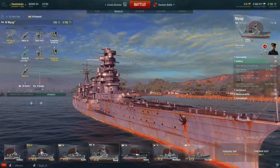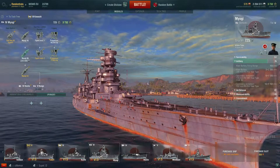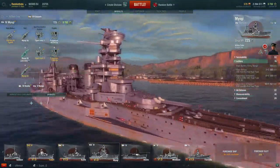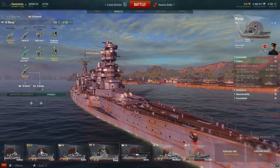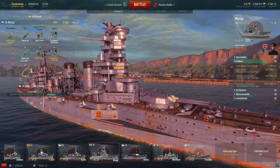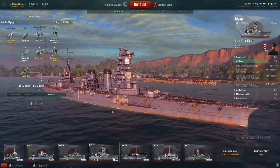Hi guys, Random here. Welcome back to another episode of the World of Warships Tutorials. This is number 7, in which we're going to be looking at the different types of ammunition. For this, we're going to use the Myogi, which is the Tier 4 Japanese battleship.